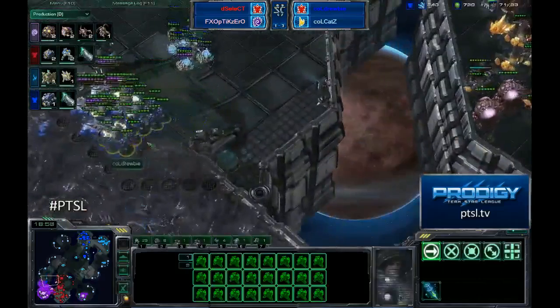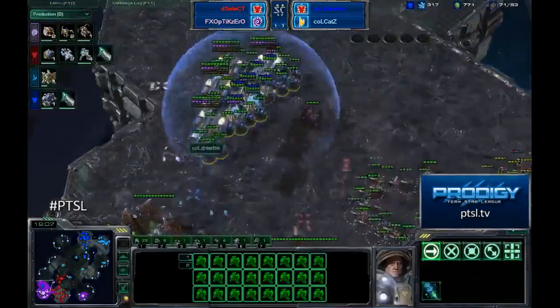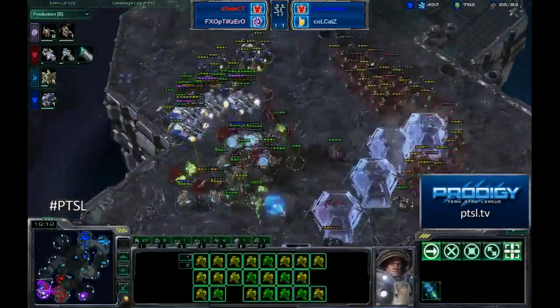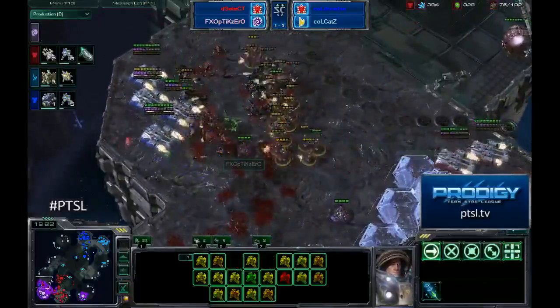Scan goes down to see what's on the field. Druby going to run his way around. Now the force is revealed. Looks like Select is going to bring everything back. Guardian Shield did go down. Those banelings are going to try and make their way in — as the banelings burst they will do pretty good damage, but most of them just exploded beforehand. But Select, I believe, has enough forces to move in here and clean this up.